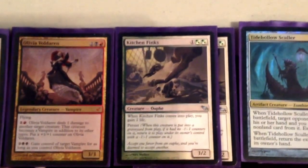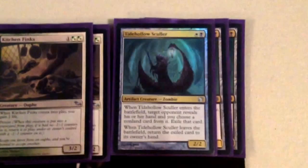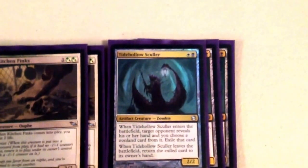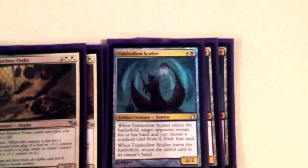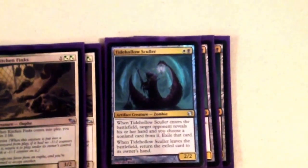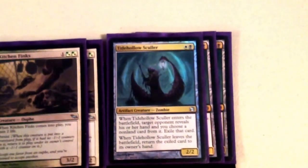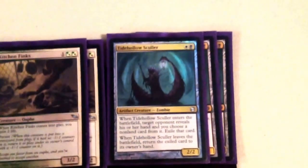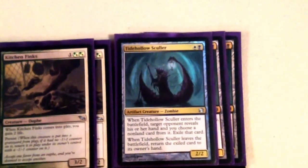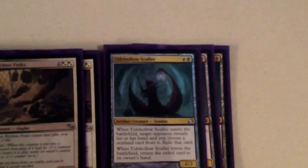Then we have 3 Tidehollow Scullers, kind of like a Fiend Hunter for their hand — really solid card. Just going turn 1 Thoughtseize, turn 2 Tidehollow Sculler, turn 3 Phyrexia's Arena or Lingering Souls is going to win a lot of games, especially in a format where having their answers stripped is going to be a huge thing. Especially when they have to kill this to get that answer back, it's a really solid value card in our 2-drop slot.